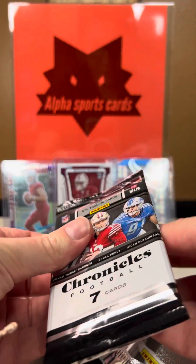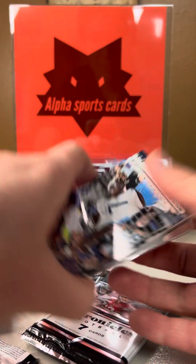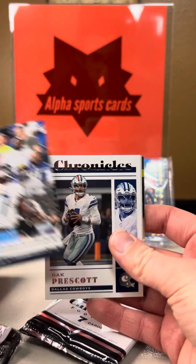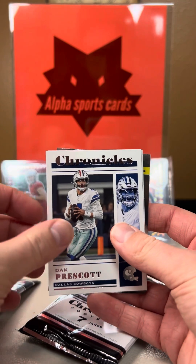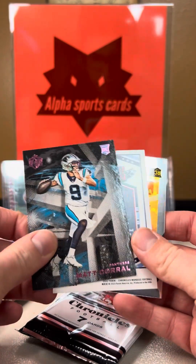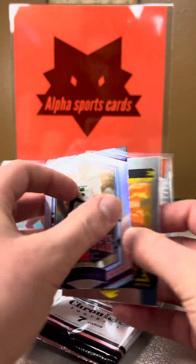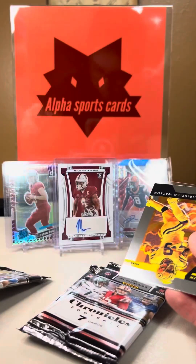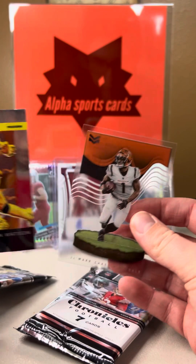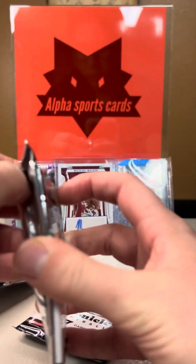So we're looking for Brock Purdy, like I said. Starting off with Malik Willis — I'm pretty sure that's a photo variation, so that's very nice. Malik Willis photo variation. Dak Prescott. Matt Corral — I think he got benched for the 49ers. Mike White, Mark Key — not numbered, but nice Mike White. And then we see Christian Watson in the back. We get four of those marquees in this box, so we're hopefully looking for a Brock Purdy numbered marquee. Christian Watson, Jamarche's there. That was a pretty solid pack.